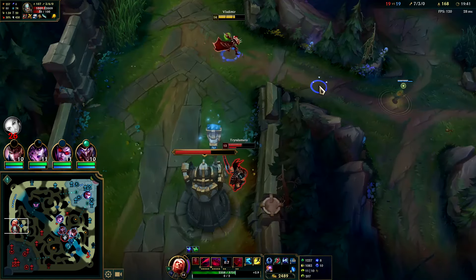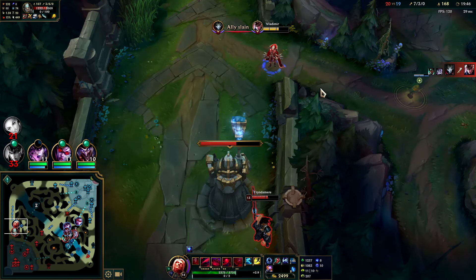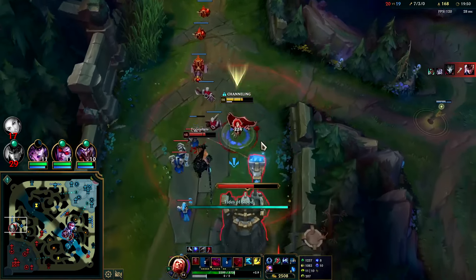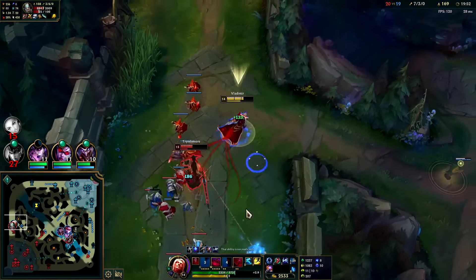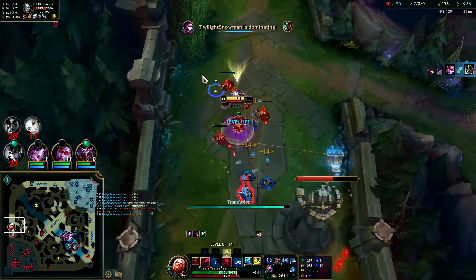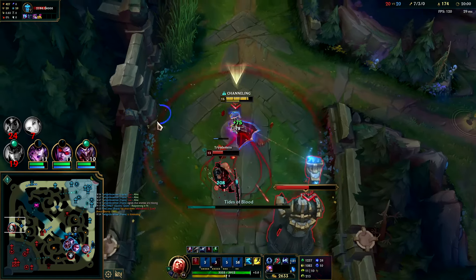Oh cool, here he is speaking of Tryndamere — gone with the EW. Something I need to do more is kite away on the EW when he's full health — that way he can't threaten a kill. He just ran out of HP real quick.